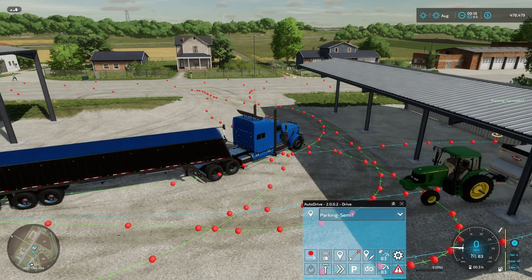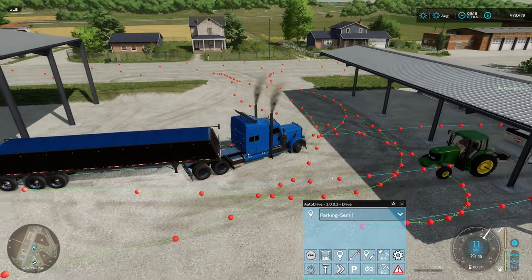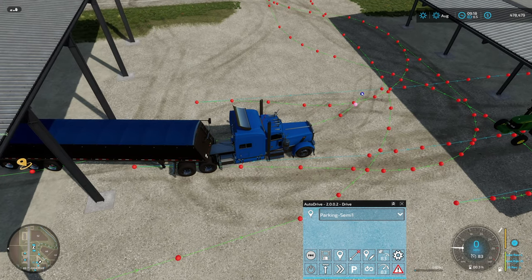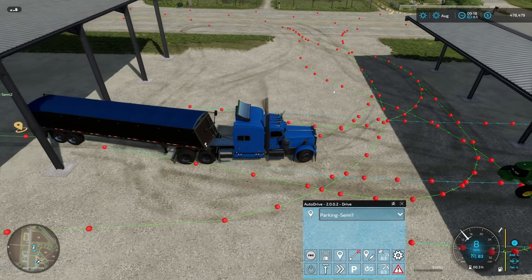The nice thing about pull-through courses is you can go ahead and pull forward and connect this back up to your route so the truck can just pull out. I'm going to stop recording right there. Always stop recording before you back up if you don't intend to have a reverse course. My last waypoint is right here — I'll click that and we're going to connect it over to the other waypoint with a nice gentle curve, and there we go. It will go back out to the road.